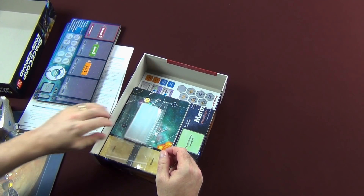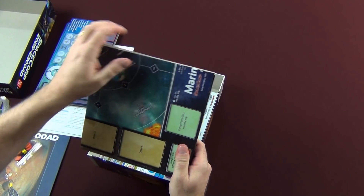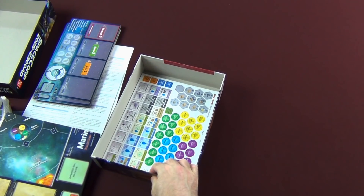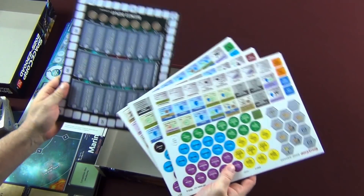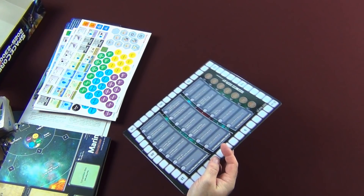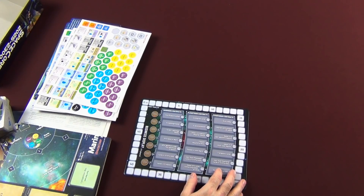We've got some wood bits, our baggies, our mounted boards — which I've already taken out of the bag because you don't need to hear the crinkling on camera. And we've got our counter sheets and our business display. We'll put these all on the side.